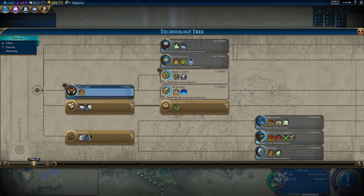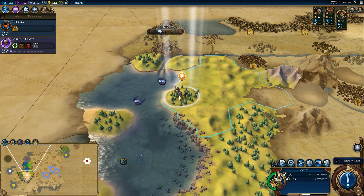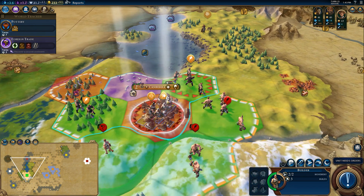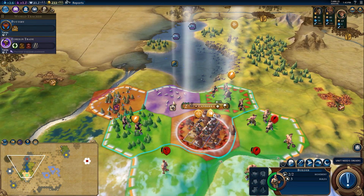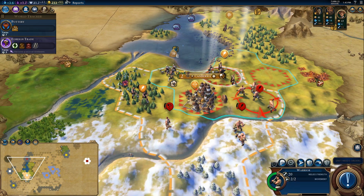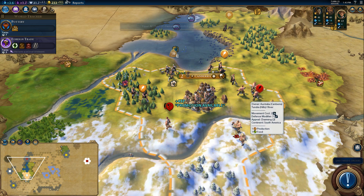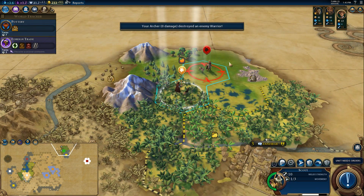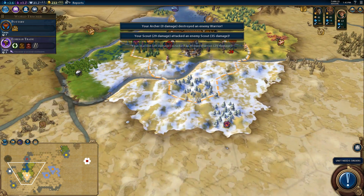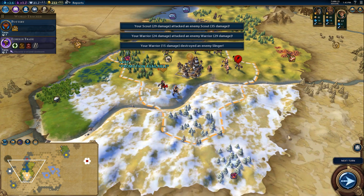Let's grab irrigation — that apparently needs pottery. We don't have pottery yet. Look at that — a big number that says three, highlighting the tiles I should improve. Very good. Fill that guy — perfect. Run into that dude, run into this dude, and finally take that guy out.